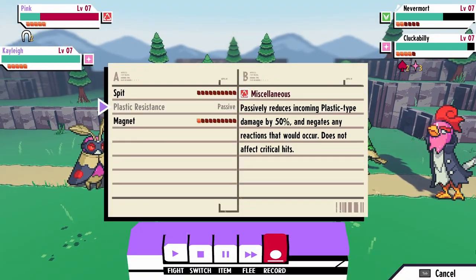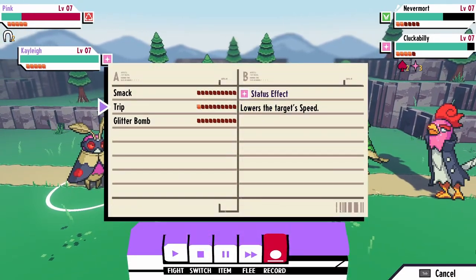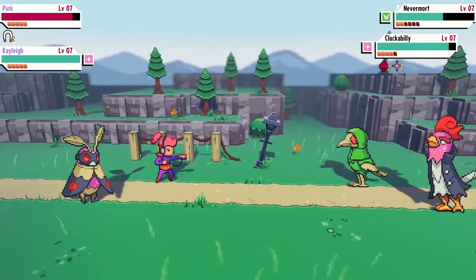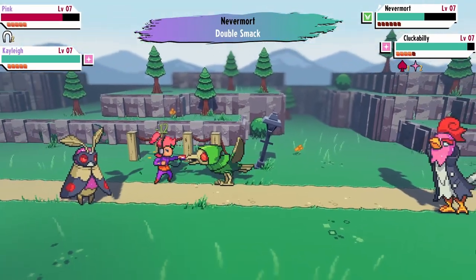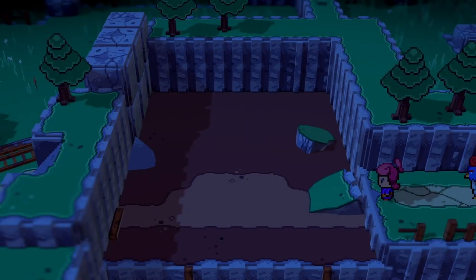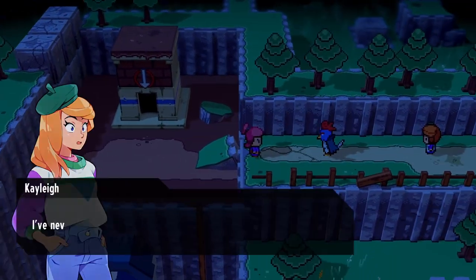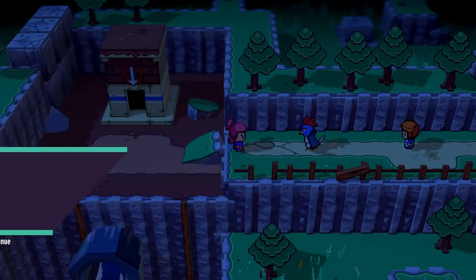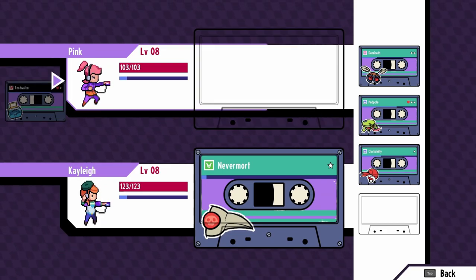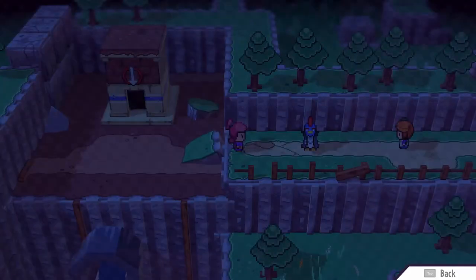The next battle is against a cross type Nevermore with a Pluck ability on its side. I kind of forget how powerful Magnet is, and it's disadvantageous because it gets attacked by both of the enemy monsters and the tape breaks. I didn't realize it right away — I captured Nevermore — and just before I got into the station, I realized I have permanent breaking on for tapes.